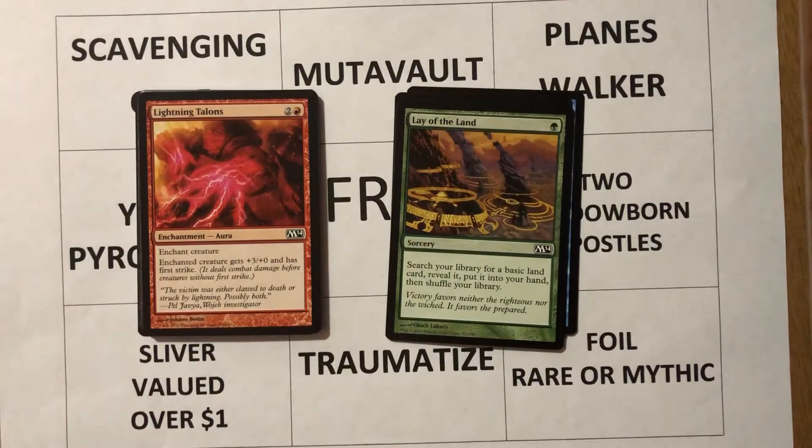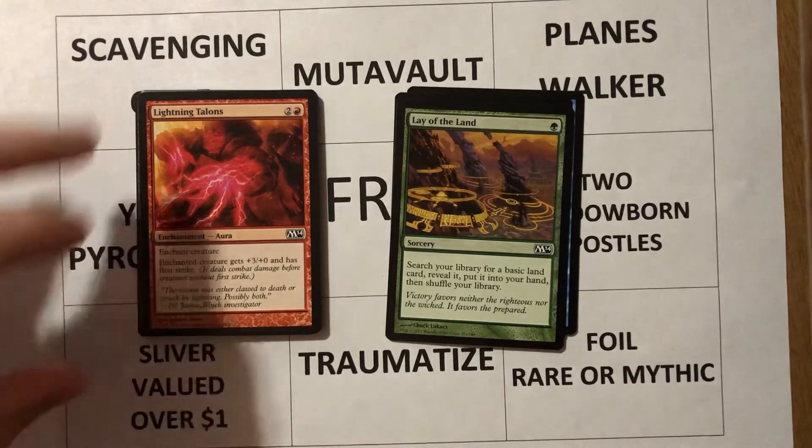Lightning Talons — three mana, two one red, enchantment aura. Enchant creature: enchanted creature gets +3/+1 and has first strike. I don't mind playing this because it's going to give my creature first strike, so more than likely it's going to be tough to block. What I don't like about it — as with any aura — is that if my creature gets bounced or killed, I've been two-for-one'd.